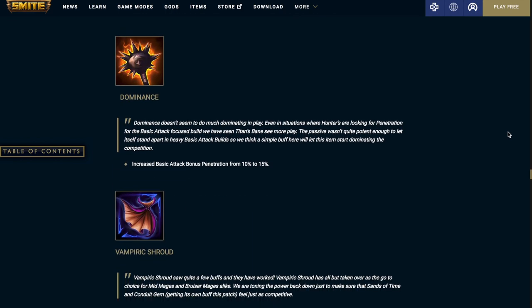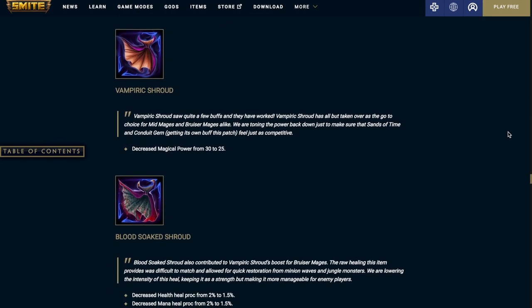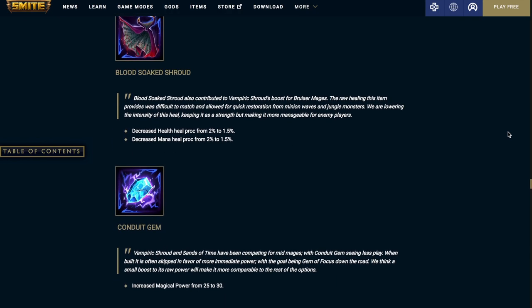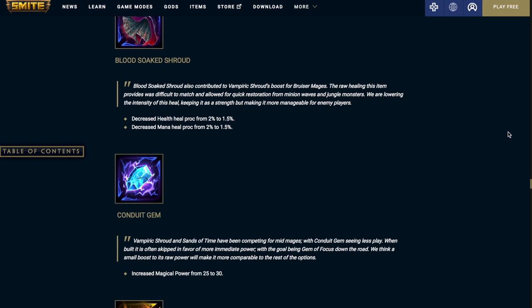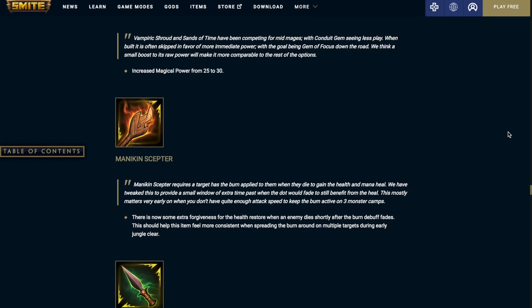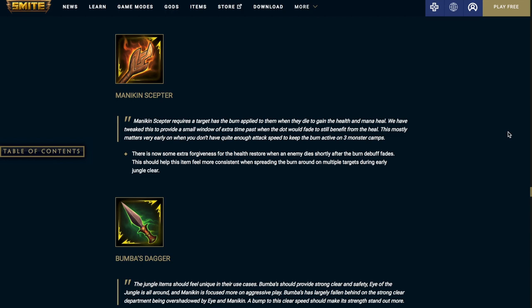Dominance increases the basic attack bonus penetration from 10% to 15%. Vampiric Shroud decreases the magical power from 30 to 25. Blood Soak Shroud decreases the health heal proc from 2% to 1.5% and the mana heal proc from 2% to 1.5%. Conduit Gem increases the magical power from 25 to 30. Mannequin Scepter now has some extra forgiveness for the health restore when an enemy dies shortly after the burn debuff fades, which should help the item feel more consistent when spreading the burn around on multiple targets during the early jungle clear.